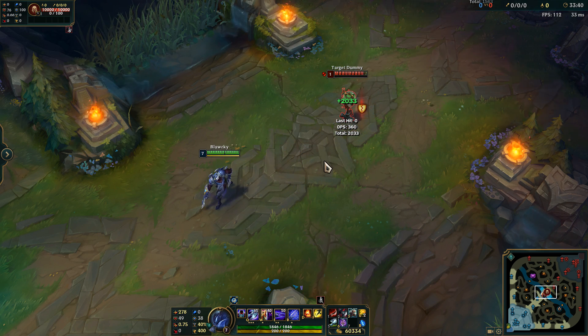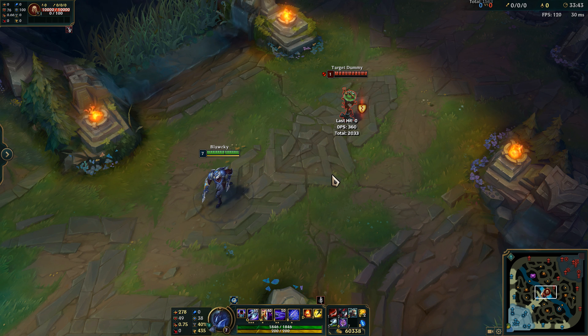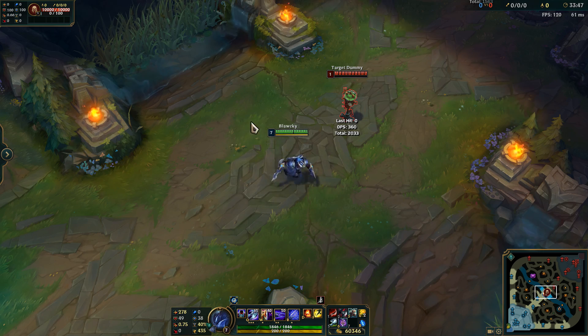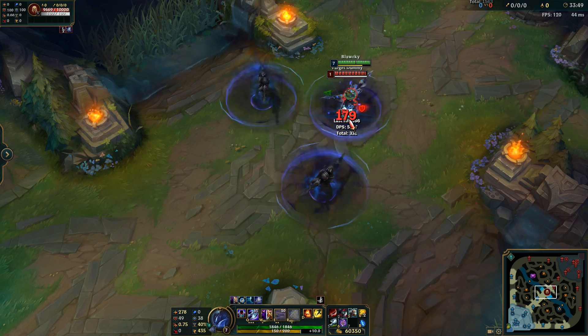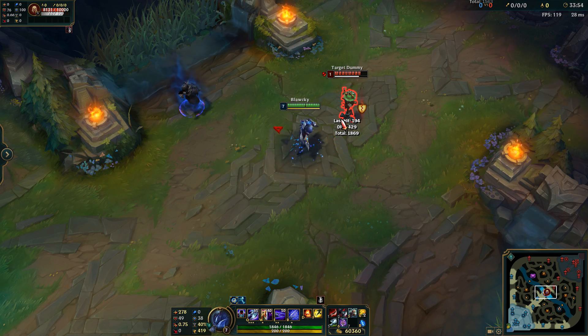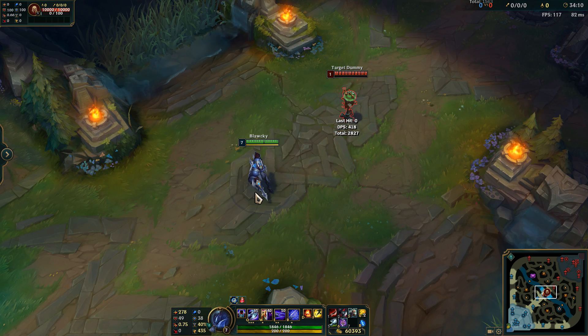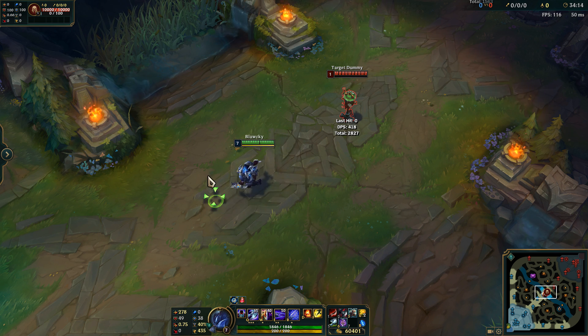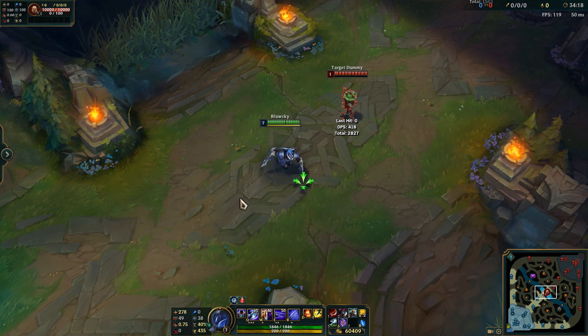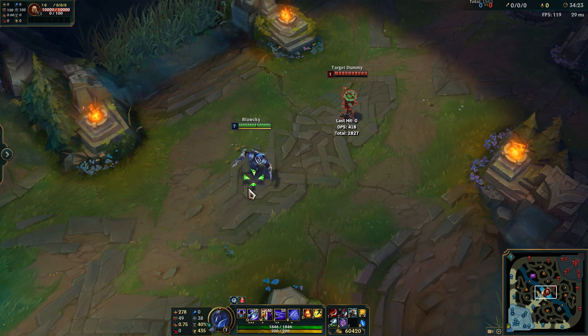There's nothing wrong with using your Flash within these combos either. You can do a WR combo, attack, use W, attack again, then flash out and come back. You can do so much with Zed. If there are any other combos I missed, put them in the comment section below.